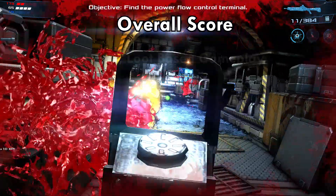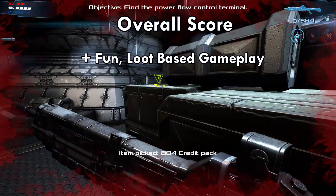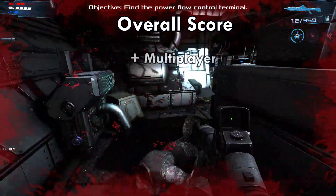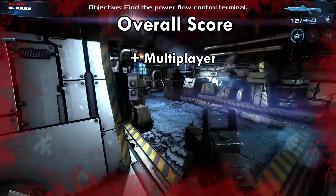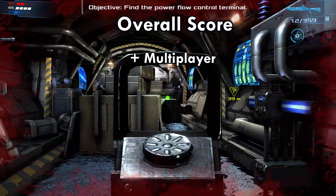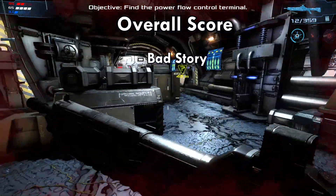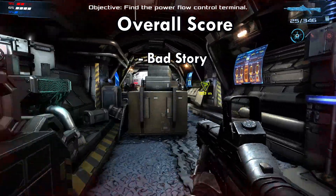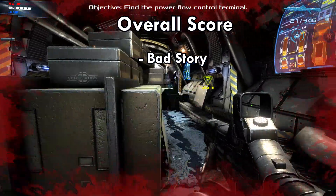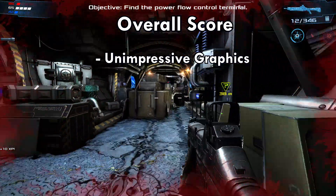Overall score. Fun loot-based gameplay: enticing the player with loot and experience makes the game consistently fun to play. Co-op multiplayer: having the option to tackle the game with a friend makes the overall experience playing Dead Effect 2 much more enjoyable. Bad story: the story fails to bring anything new to the table and does not captivate the player's attention very well. Unimpressive graphics: the graphics lack polish and creativity.